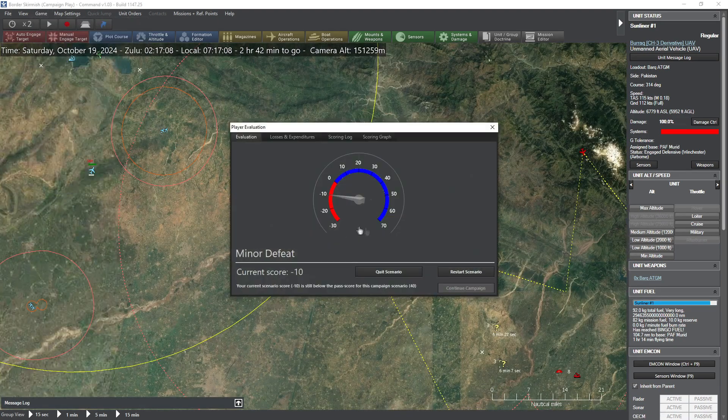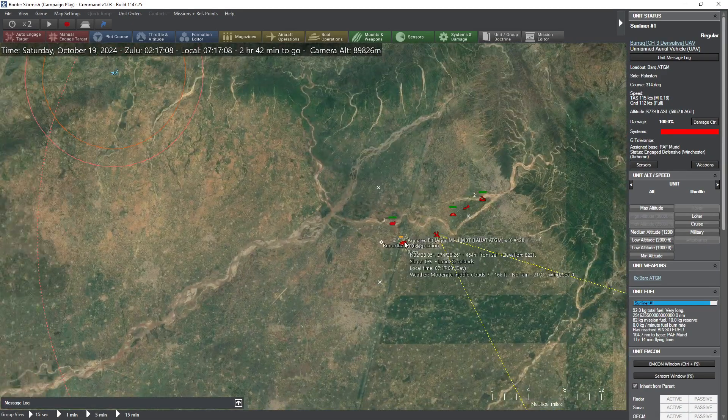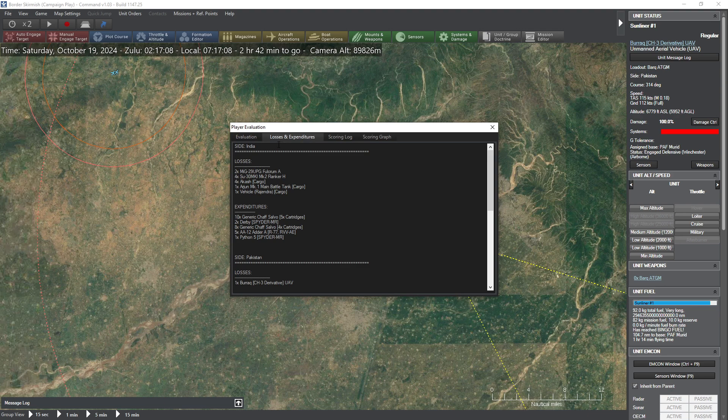What does that do to our score? Brings us down to negative 10 — apparently the UAV is worth 10 points. But we did detect an enemy tank, and there's a mechanized infantry platoon here as well. We have precise locations for them. This is FOB Harpy. Meanwhile, back here, SAM-427 is... a Derby Spider-MR. So it's a spider SAM battery.